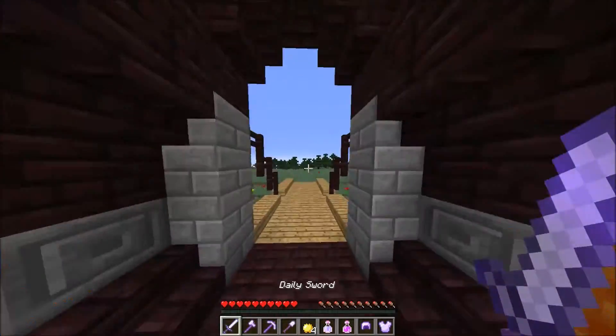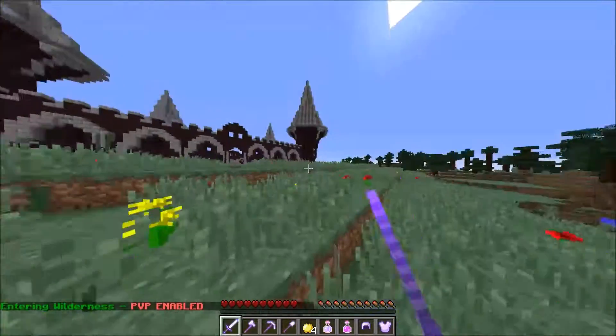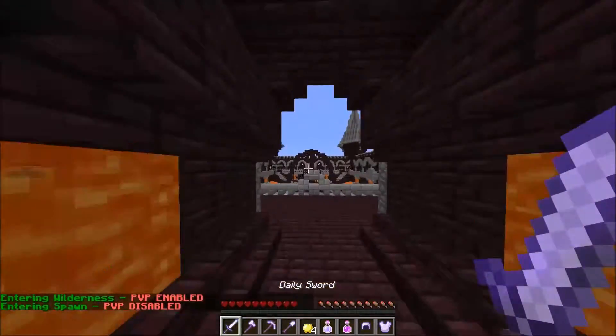But yeah, make sure you always log off in a place where you can get back to your homes. You should have five homes. Out here is the wilderness — this is all built by me, by the way. You can PvP out here and you can't break blocks until you're over the water over there. I've been working on this for the past week and a half.